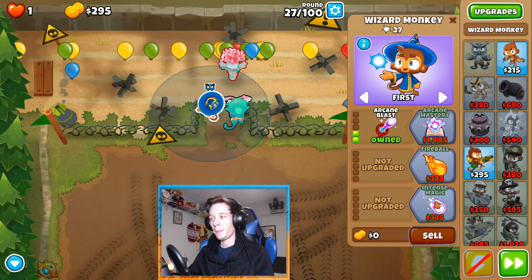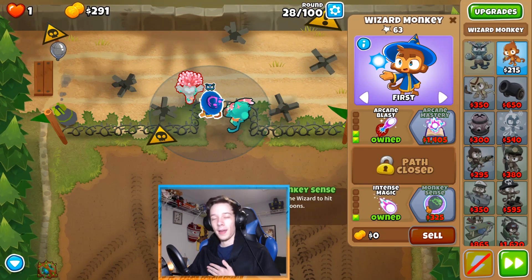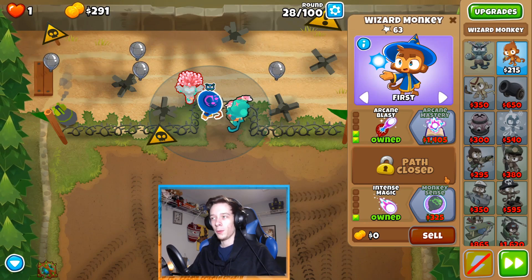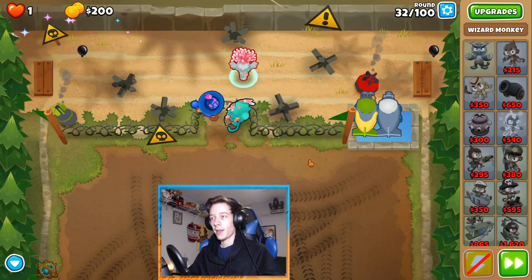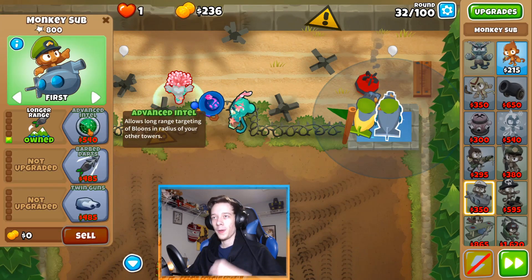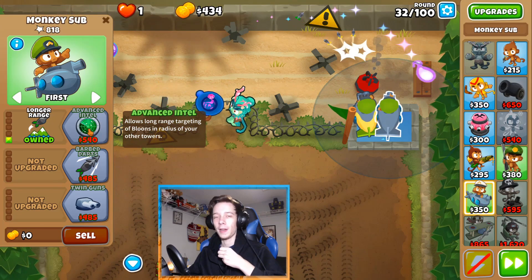Just be careful with that. We're going to grab Intense Magic as well as camo detection, then grab Arcane Mastery. We have enough for Arcane Mastery so that will definitely be helpful. We're also going to upgrade the sub to airburst darts with Advanced Intel included.